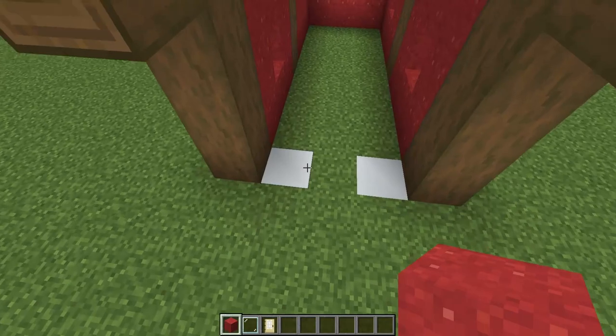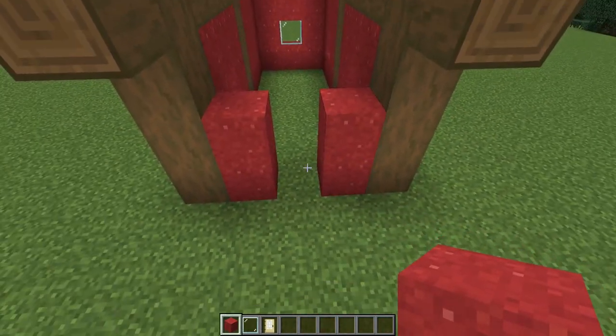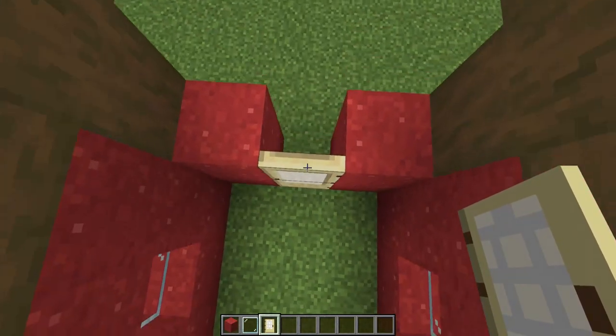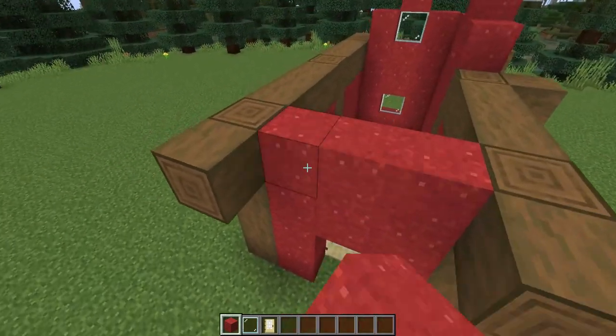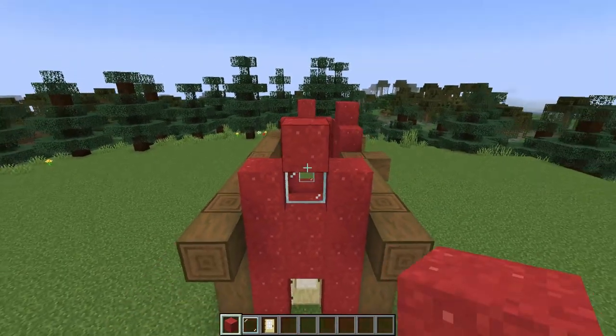At the front we want to have room for a door. I'm going to start by building two high with my red concrete. I'll place my birch door from the inside on this grass block here and then I can build over the top. Once again I'm having a window in the gable like this.